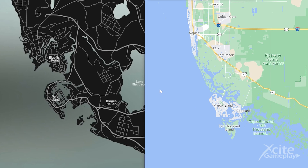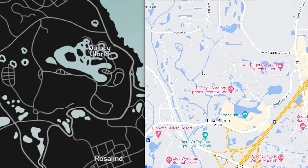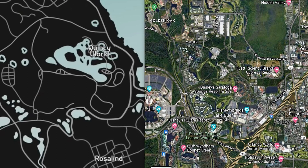Let's take a look at Disney World near the city of Orlando — this is located over here. On the map of GTA 6 they called it Quincy World. We think this is a very nice detail.